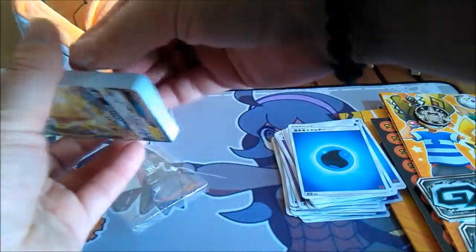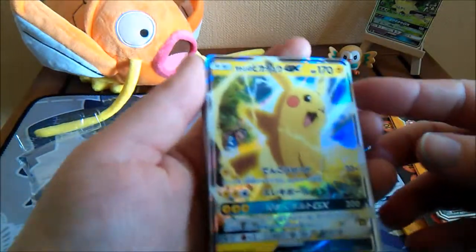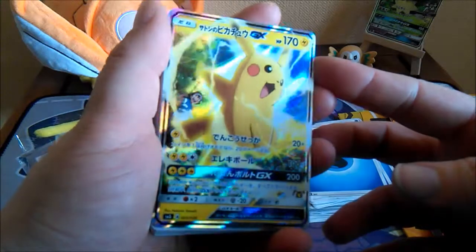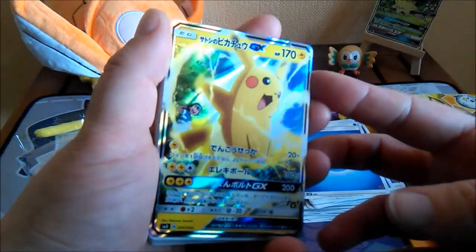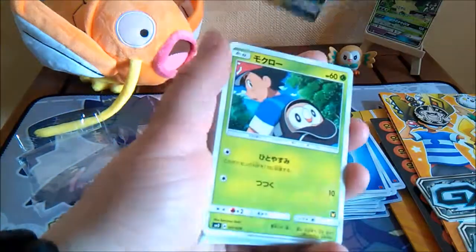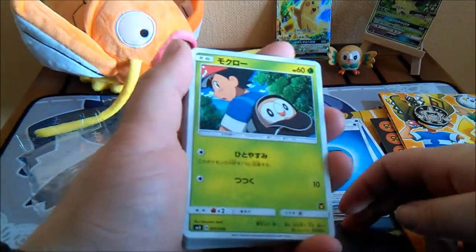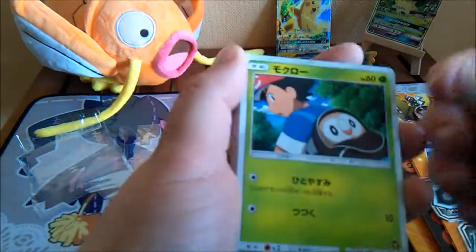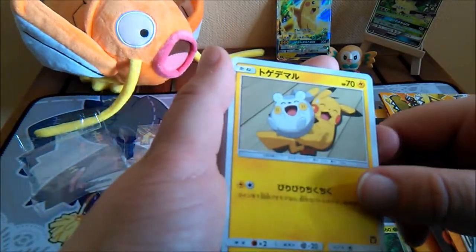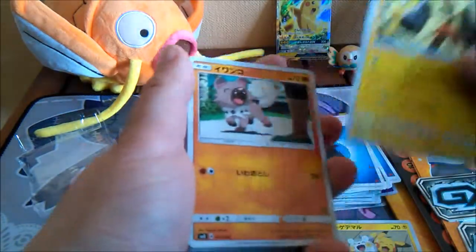There we go. We've got this really cool Pikachu GX — looks really nice too. I'm guessing some Pikachu collectors are going to be really happy that this is a thing. Still totally Mimikyu bias though! We've got Rowlet in Ash's backpack, really cute. Togedemaru with a Pikachu.